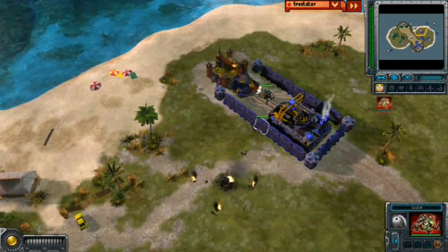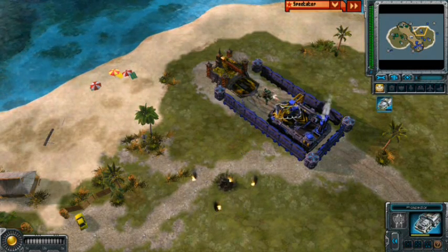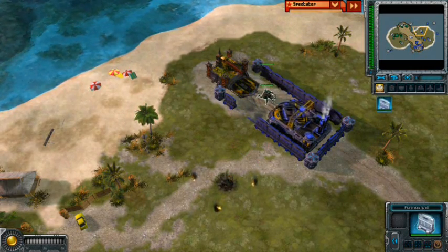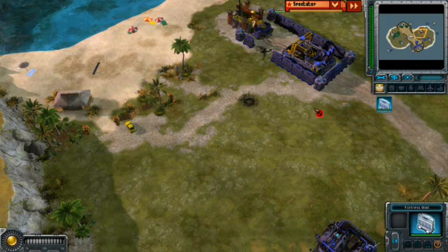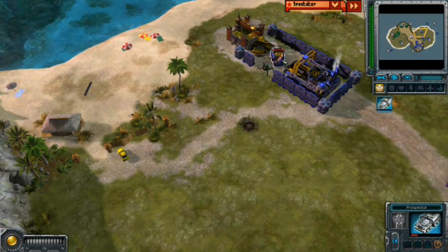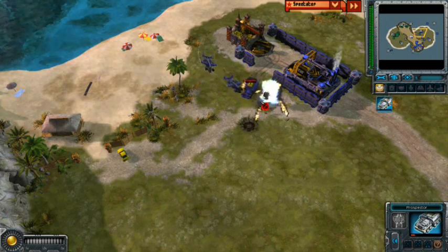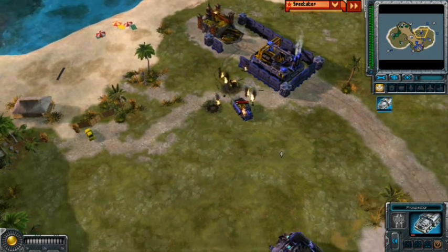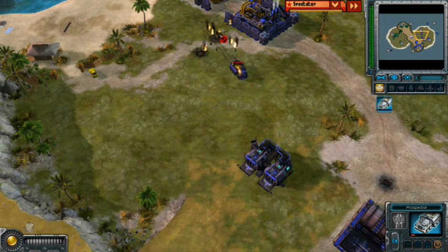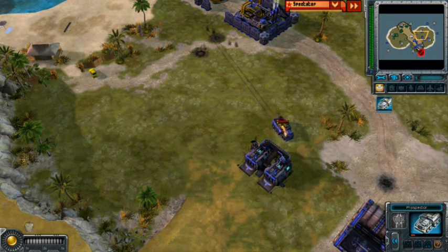Green has successfully got his sickle into the walled ore collection area, meaning he'll have to sell his walls — which he just did. Let's watch this interaction here. Will the prospector live? It does — the prospector lives. And 3DKid even killed the terror drone that came out of that dead sickle. Now he's going to go repair that prospector.